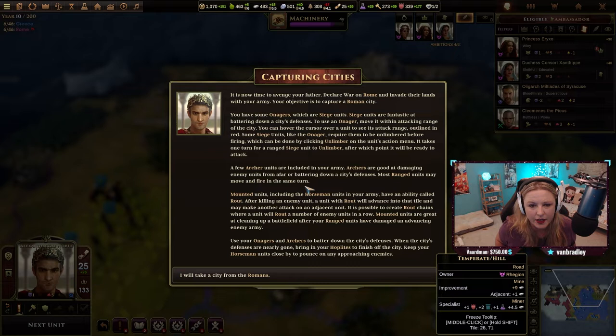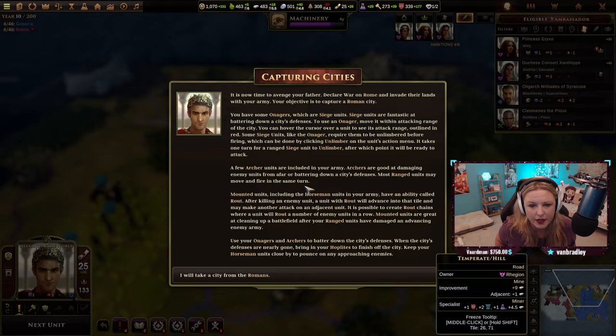It is now time to avenge your father — declare war on Rome and invade their lands with your army. Your objective is to capture a Roman city.